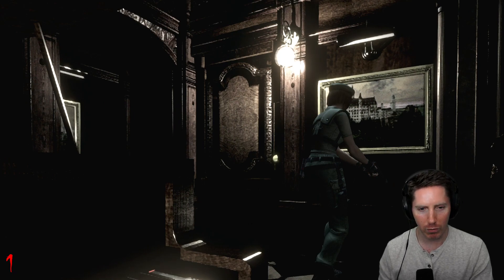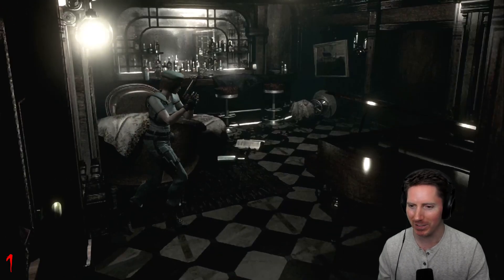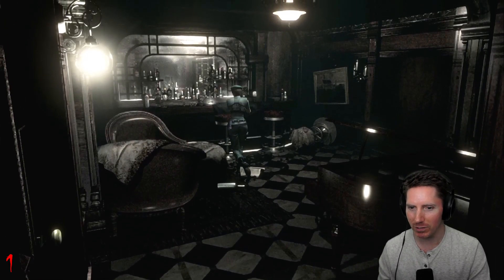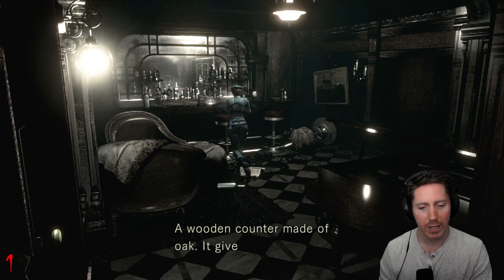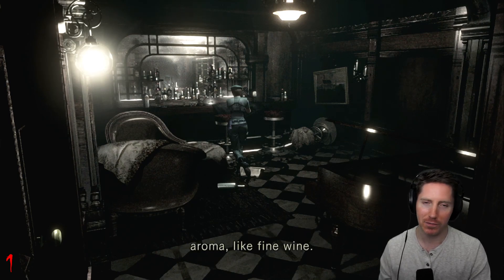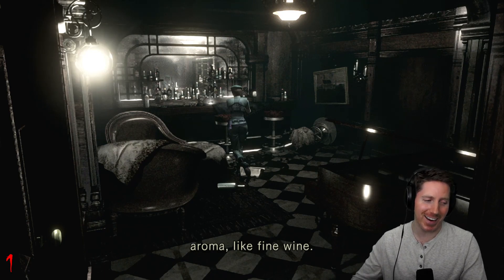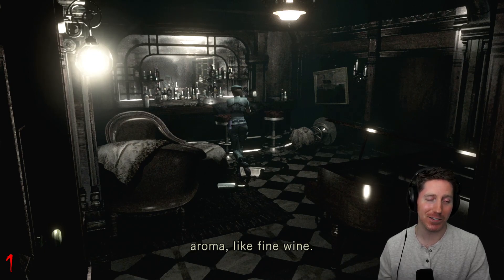There's something written in the corner of the picture commemorating the completion of the mansion. They have so many pictures of the mansion in the mansion. Look at the bar — a wooden counter made of oak, it gives off a pleasant aroma like fine wine. And Scold, you just started Resident Evil 6 and so far you're hating it.